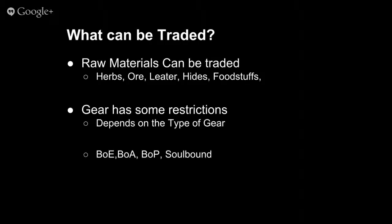The first things that can be traded are raw materials. In World of Warcraft there are professions broken into two types: crafting and gathering. With gathering you collect things like herbs or leather hides. You can also do farming, and food items will drop from animals you kill. These raw materials can be freely traded, whether on the auction house or between players.